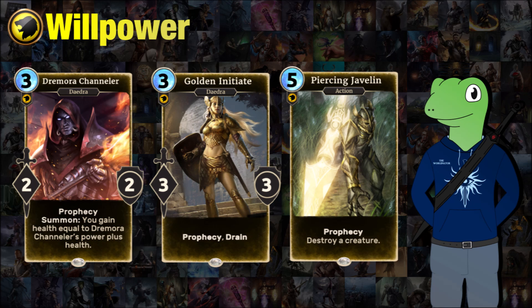Golden Initiate has prophecy and drain, and I just like this card a lot. I like the keyword drain quite a bit and the stats are really nice. It's a very simple card. Finally we have Piercing Javelin, because we always need instant removal, and it's a prophecy which is really nice coming off a rune. Most of these cards are prophecies because that's what you want your commons to be — things you can get out quickly without worrying about spending Magicka on them, saving it for your bigger cards like Legendaries and Epics.